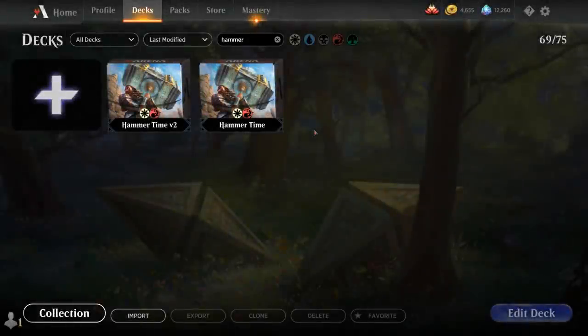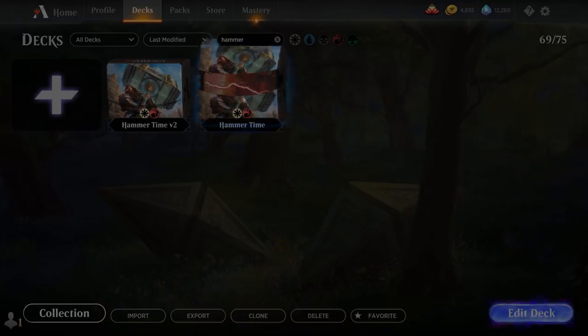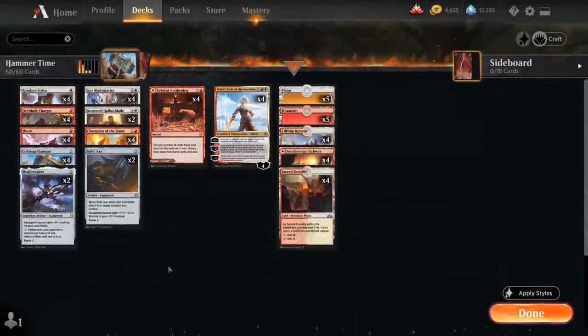Hello and welcome to another Magic Green Egg Gameplay video. Today we're taking a look at another historic deck, and the deck's objective is to equip Colossus Hammer to our various warriors.